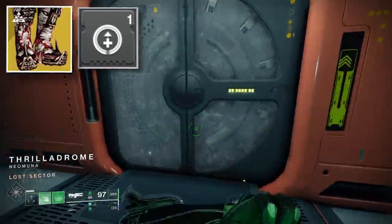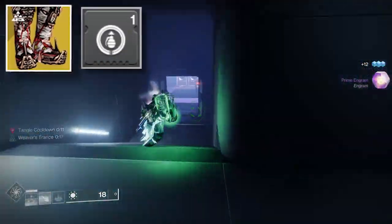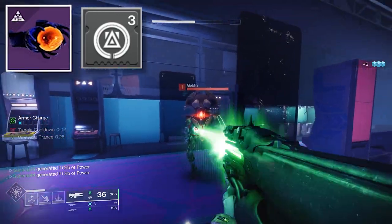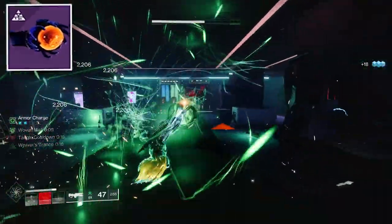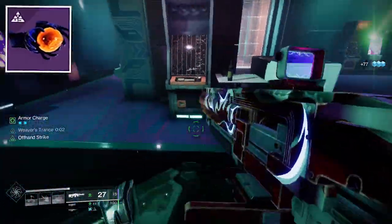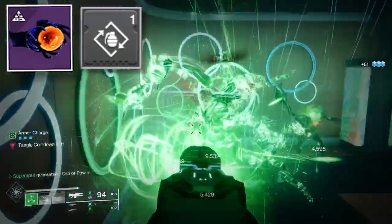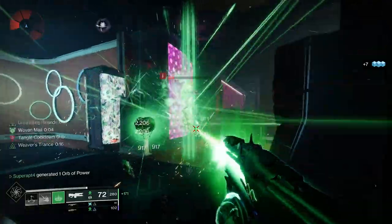Since this strand build has no inherent healing, use Recuperation on your legs — it replenishes health each time you pick up an orb of power. Also use Absolution to reduce all ability cooldowns on orb pickup, and Innervation to reduce grenade cooldown on orb pickup. For the Warlock Bond, use Reaper — after using your Rift, your next weapon final blow spawns an orb of power. The second bond mod is Special Finisher: finishers generate special ammo for the whole team but consume three stacks of armor charge — not a problem since you'll generate orbs through melee kills, strand weapon kills, and Rift activations. The last mod is Bomber, which reduces grenade cooldown when using your class ability, so activating your Rift decreases both your grenade cooldown and provides an orb of power for further ability reduction.